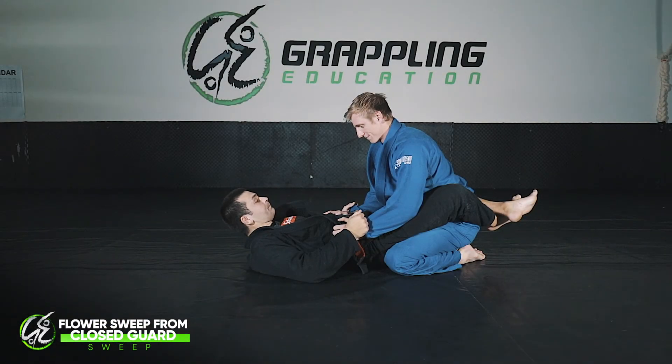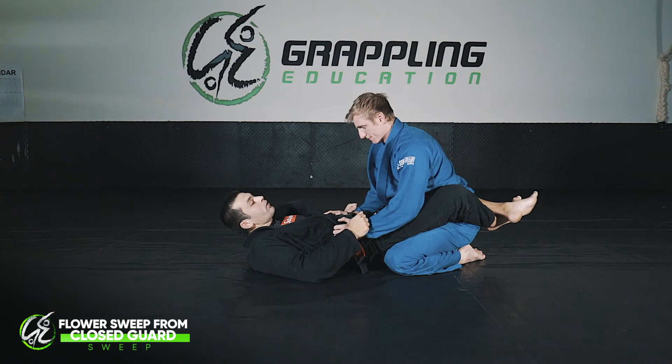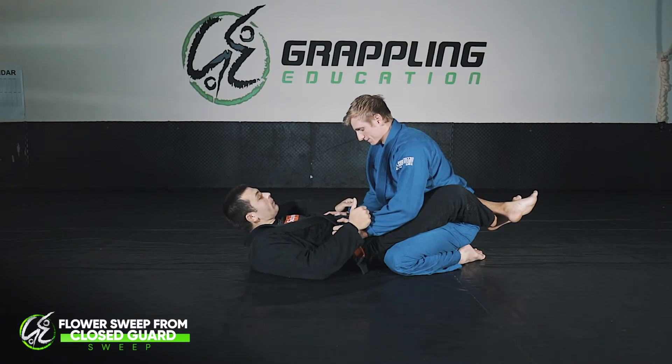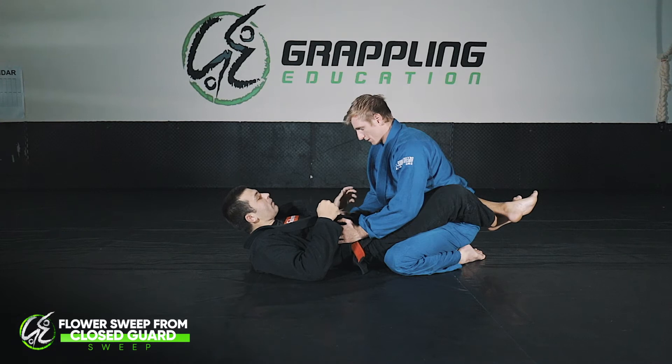We need a flower sweep from closed guard. When doing the flower sweep we're going to be sweeping our opponent either to the left or right. One of the most important things when doing a sweep that involves sending somebody from left to right is stopping their ability to block the sweep. If I don't shut down Josh's post, if I'm going to sweep in this direction, that's going to be one of the biggest things stopping me.